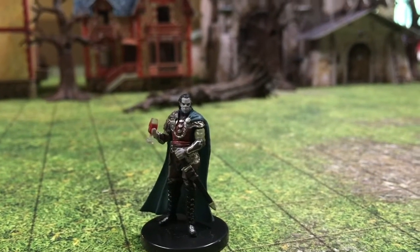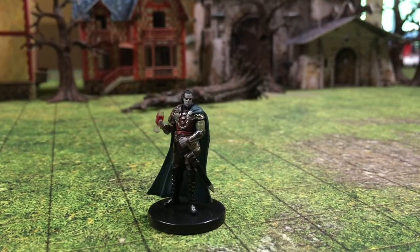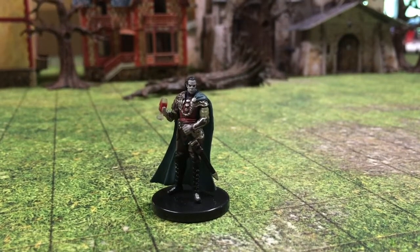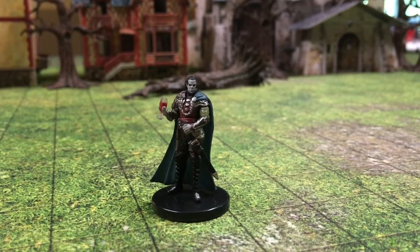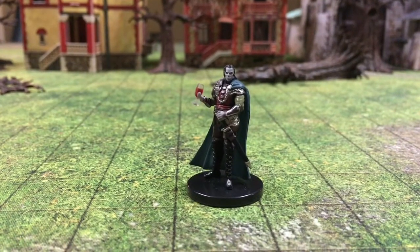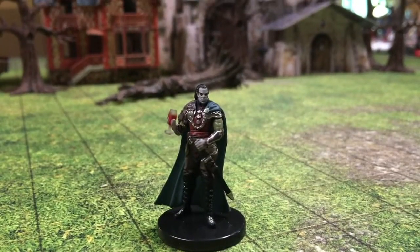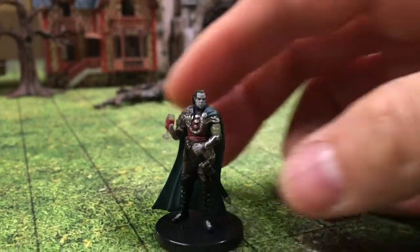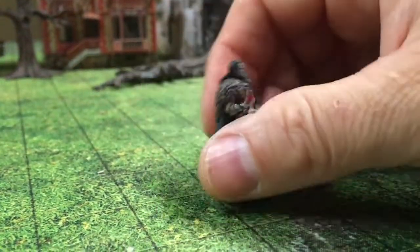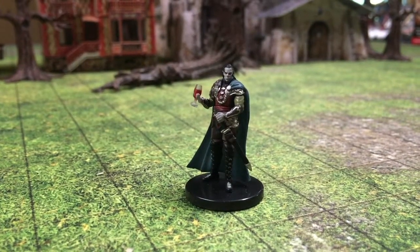And then, of course, you have the man himself, Strahd von Zarovich. WizKids already put out a Strahd von Zarovich, but he was ready for battle. This is more — he's at home chilling with a glass of wine, and it could also just be used as a noble in another campaign. Love the detail — very much like the artwork. That's what I love about these premium figures: they all look like the artwork in the books.